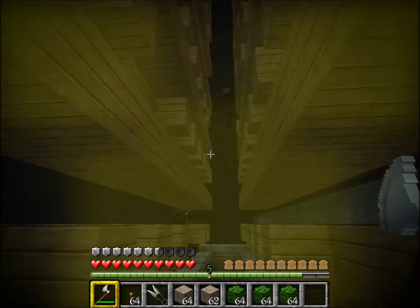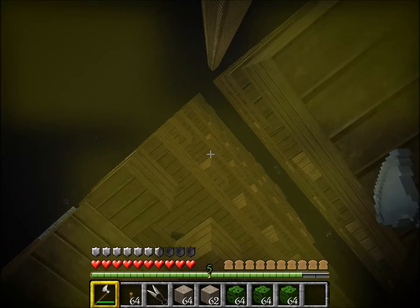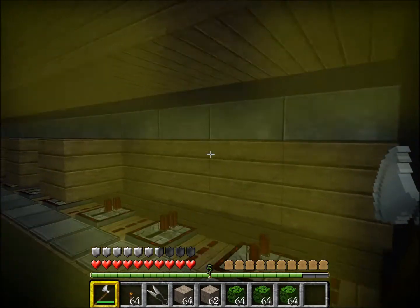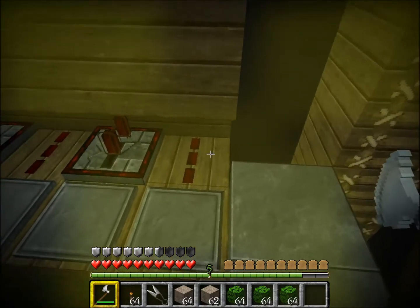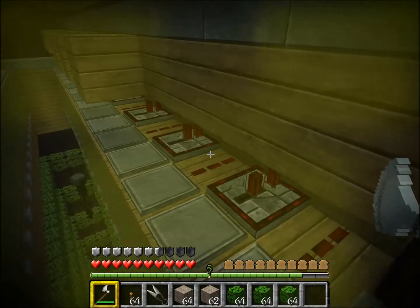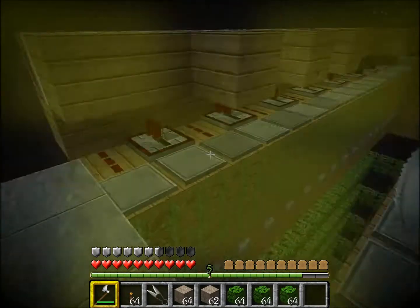The block will stay out even if the piston retracts. When you look closely, you can see it's about every other block that's out, and it's always those where there's a piece of redstone instead of a repeater. So I'm going to fix this by replacing all the redstone with repeaters.